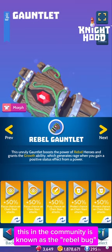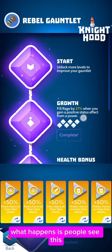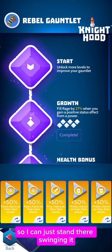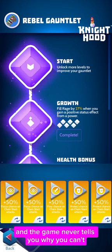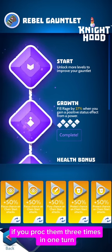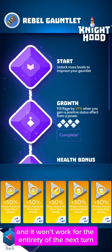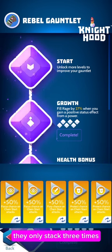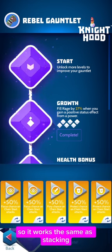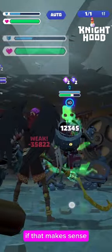On to another thing — this in the community is known as the 'rebel bug.' It's not actually a bug and it doesn't pertain to using the rebel gauntlet specifically. What happens is people see the 27% rage when you gain a buff and think, 'I've got the 100 buff weapon so I can just stand there swinging it' — but you can't. The game never tells you why. What happens is Protect, Focus, and Fury: if you proc them three times in one turn, it won't work for the fourth move and won't work for the entirety of the next turn.